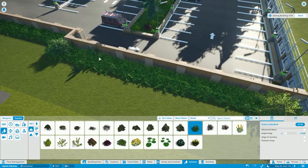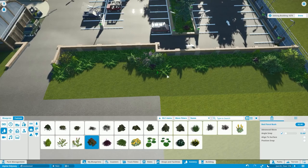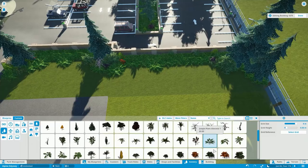Every weekend we tend to stream and work on smaller details — maybe interiors. Since the backstage doesn't really have much of that going on, we kind of spend a lot of it creating small details or vehicles for either the parking lot or just the backstage area in general.